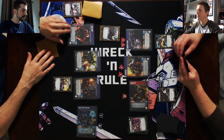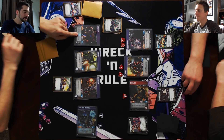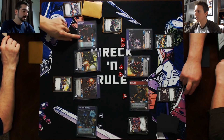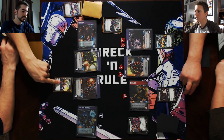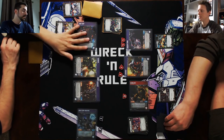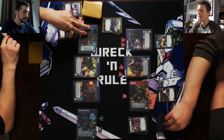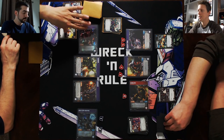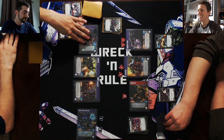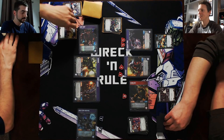I am going to flip Chop Shop. Chop Shop says when this character attacks, you may move an upgrade from one of your characters to this one. I will attack, trigger his ability, steal the Flamethrower, and go into Bumblebee. When you attack there's a keyword called Bold — Bold two means flip two additional cards when attacking.